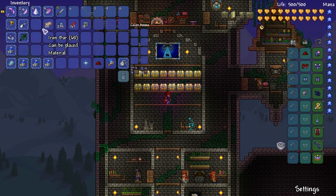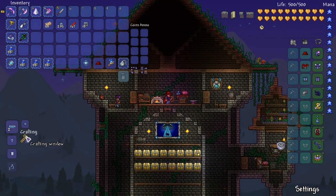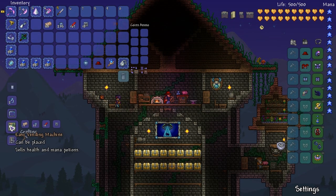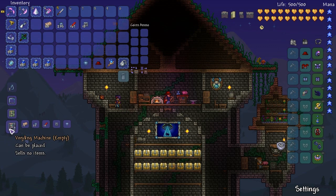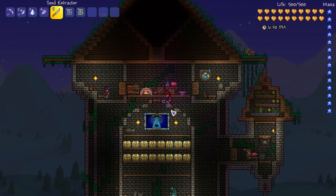So you take this essence and with some iron bars, some glass, some wire and some switches, it should make a vending machine. Easy vending machine — sells health and mana potions. And then there's this one called vending machine empty, but due to the way it's coded, if you actually get it, it's the clothier. Really clever.